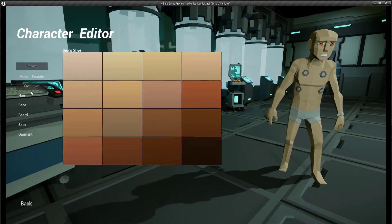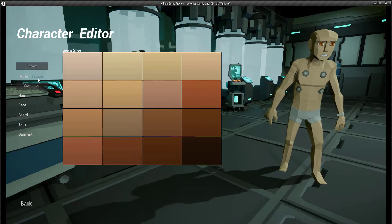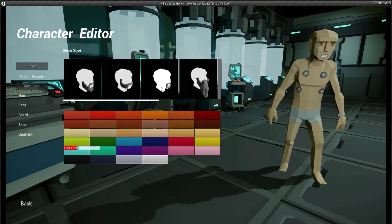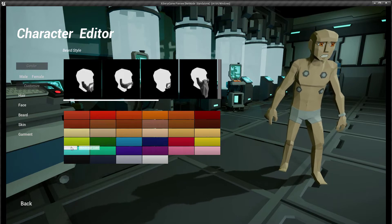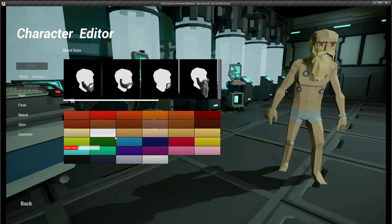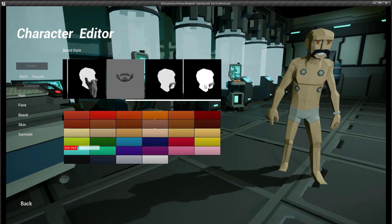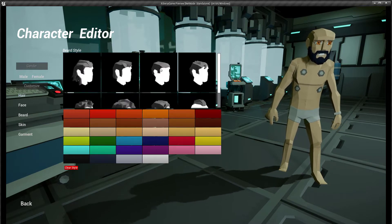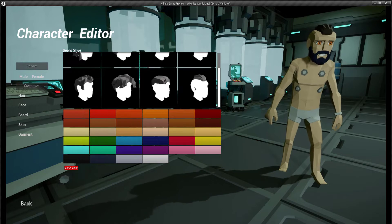The next thing I put some work into was being able to change the beard color, the eye shape, and the mouth shape. I got a pretty good foundation with the character editor. I think I'm done with working on it for now — there are more important things to work on. In the future I would like to have things like scars and tattoos, and potentially different types of limbs like a cybernetic limb. All of that capability is totally there on the back end. I've set it up so it's super easy to add — it's just a matter of going and doing it.